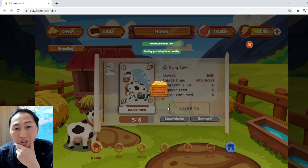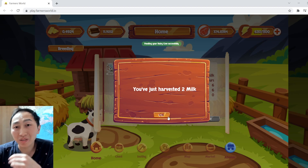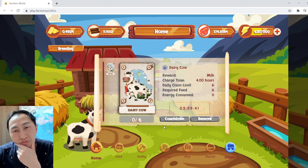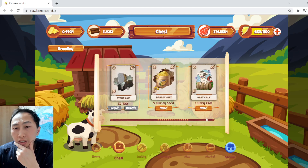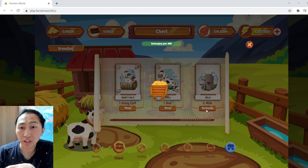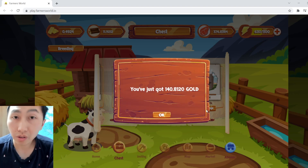We only got two milk. Two milks is not profitable, especially considering you only get about 120 gold each time you exchange the milk. I'll go to my inventory and then go to exchange milk — that's how you burn milk in the game, you exchange it and get the currency. I got 140 gold, which is actually really good.